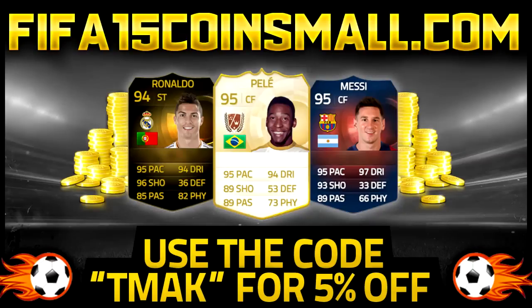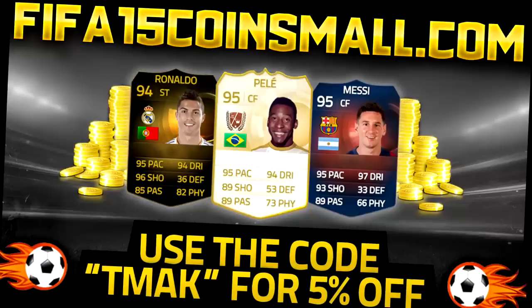Are you struggling with coins? Do you want players like Ronaldo, Pele and Messi in your squad? Check out FIFA15coinsmode.com. They are the cheapest on the market. Get yourself some cheap coins. Link is in the description. Use the code TeamUp for 5% off and get yourself some cheap coins today.